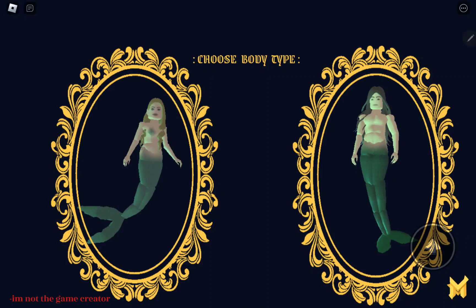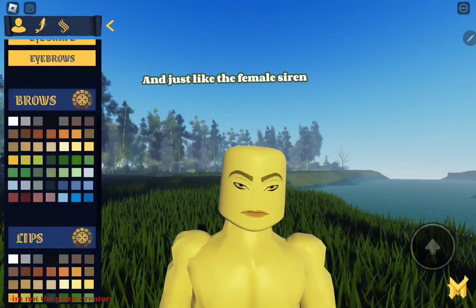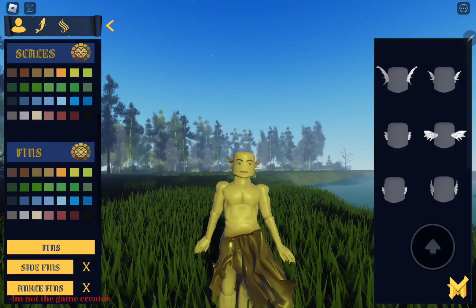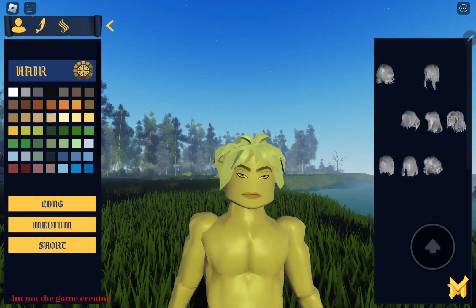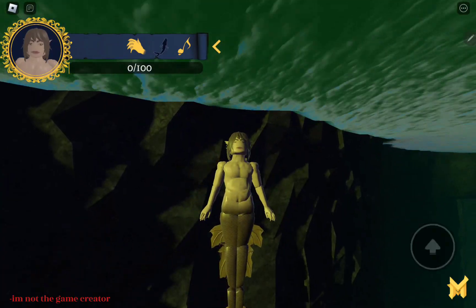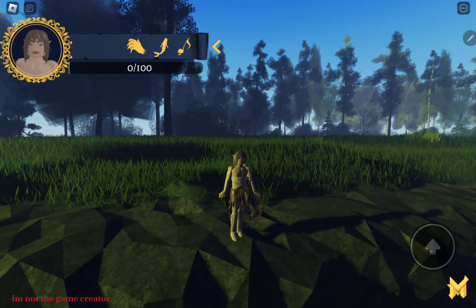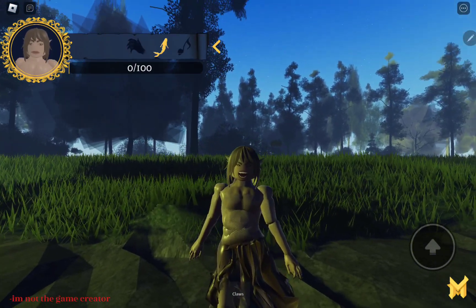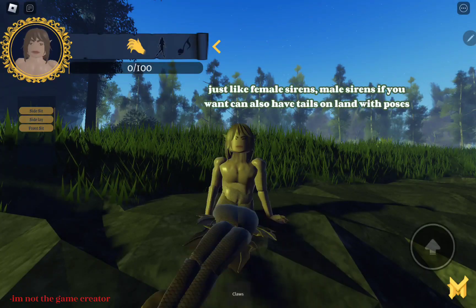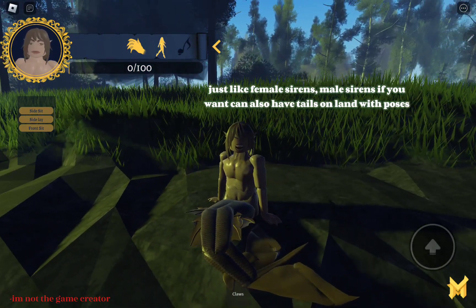I chose Male now. Just like the Female Siren, the Male Siren is also customizable. Males also have an evil form. Just like Female Sirens, Male Sirens can also have a tail on land with poses.